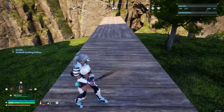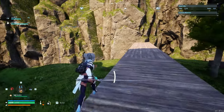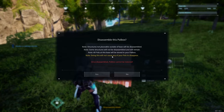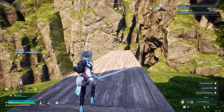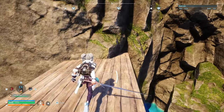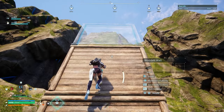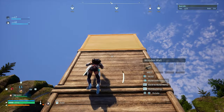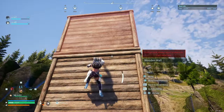I might be able to get stairs on that. This isn't going to work. Next, whichever side of the foundation you can get closer to the wall, you want to build up from there — and you want to do this because it's going to take less support to actually touch the ground. Actually, I might be able to get there.